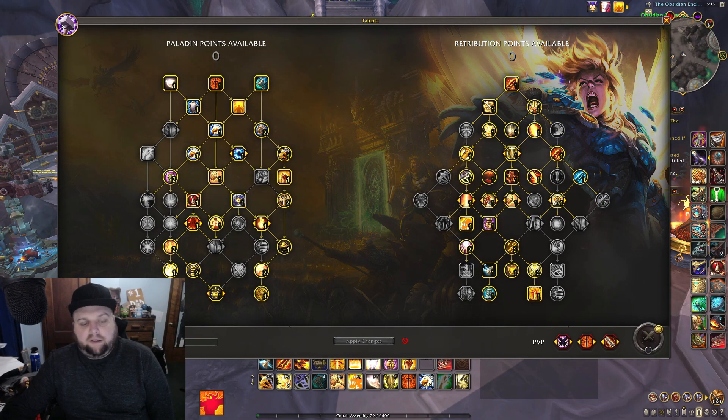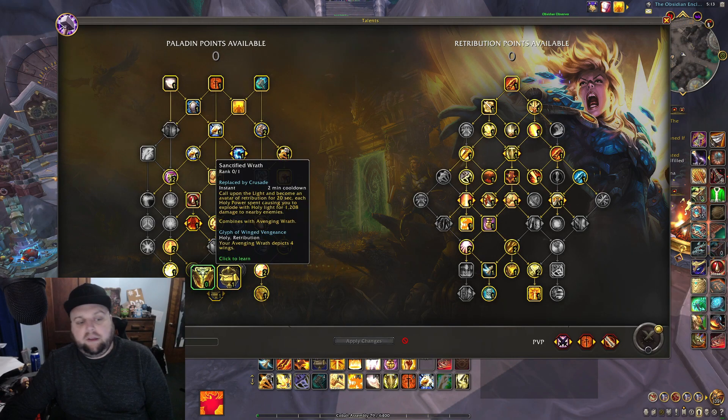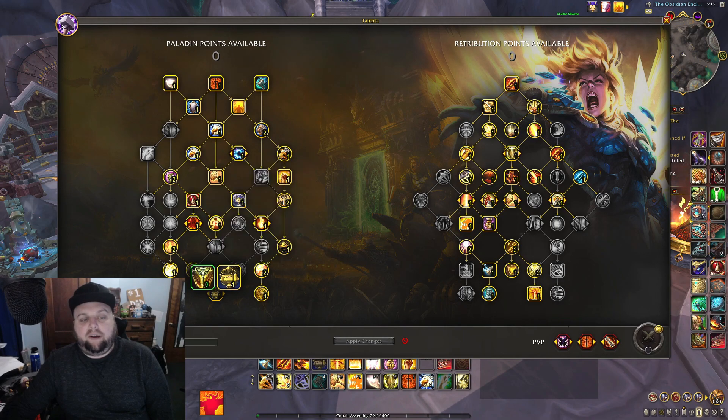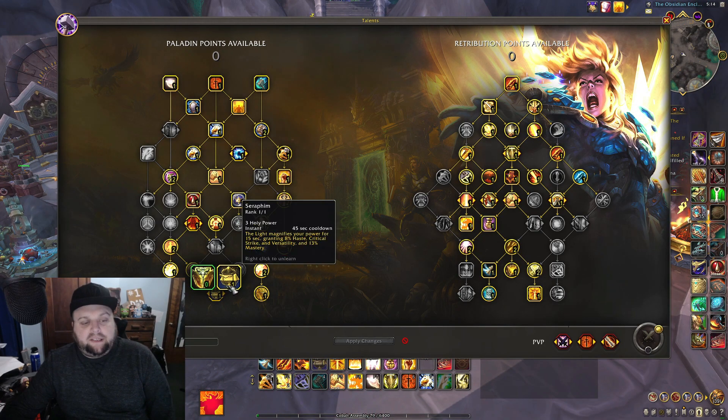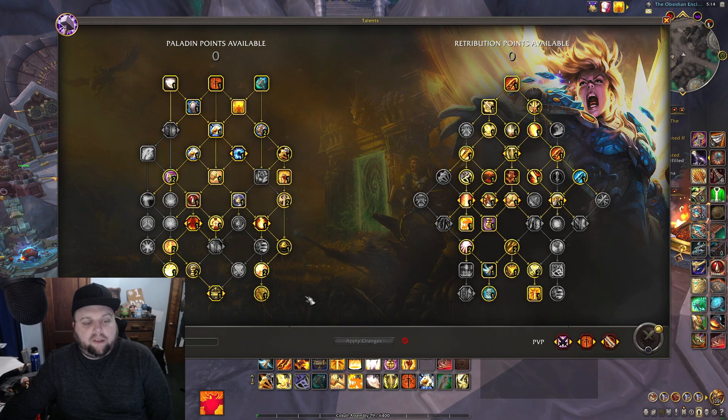On this side, for single target it's pretty self-evident. Seal of Alacrity and Divine Purpose are obviously throughput talents, but this pretty much does the most and is pretty much standard. I was playing with this on beta as well, with one difference: Seraphim over Sanctified Wrath. Seraphim actually simulates higher than Sanctified Wrath, although if the simulation is within a few hundred DPS you can just do what's more fun.